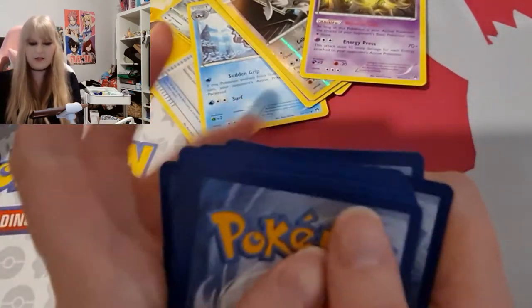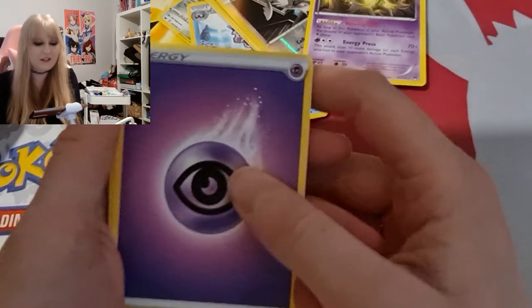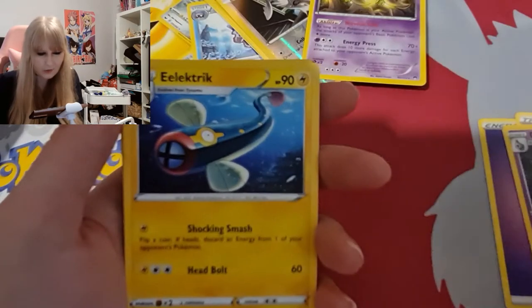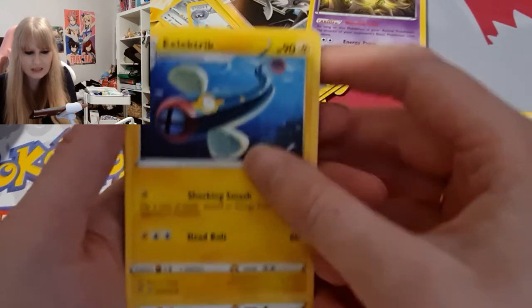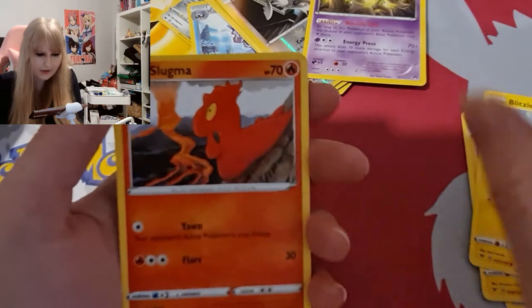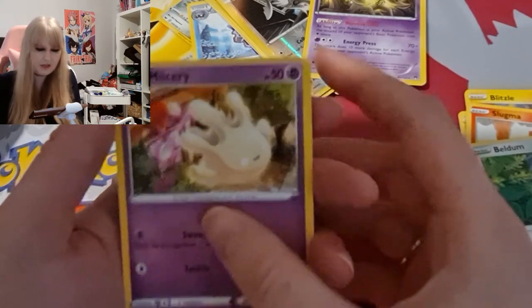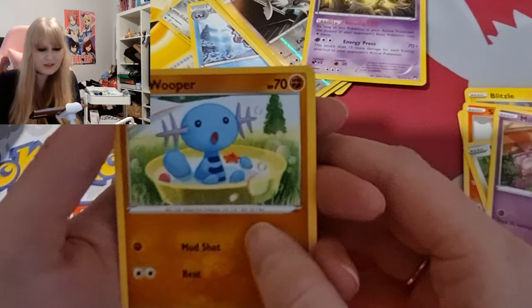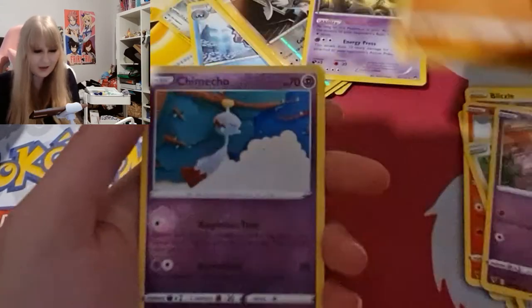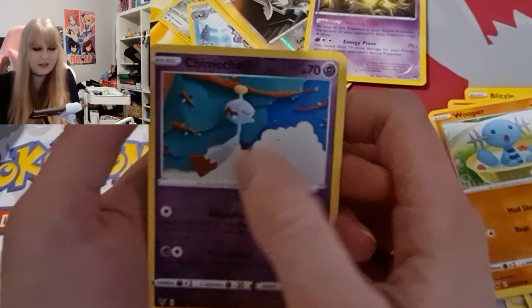Starting with a Psychic Energy — I think I saw something, so I think we got some last-pack magic here. Psychic Energy, a Trainer card, a Dustox, Electric creepy-looking eel that kind of looks like a Tynamo. Little cute Slugma, Beldum — this is one of the new Pokémon — a little Wooper, and a Marill. Another reverse holo — we got something, let's see what it is.